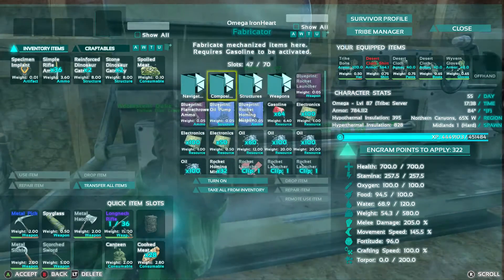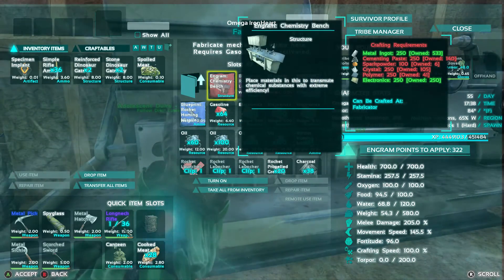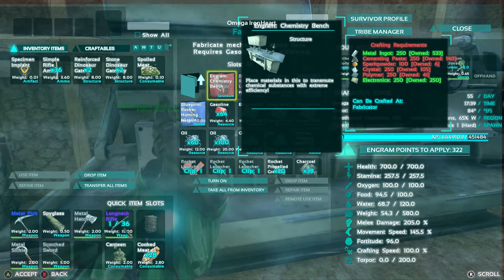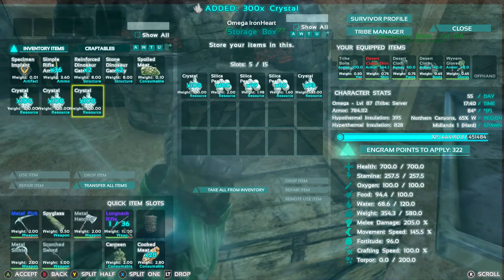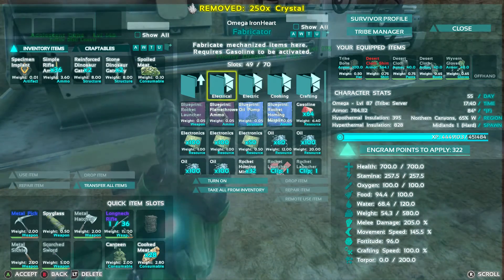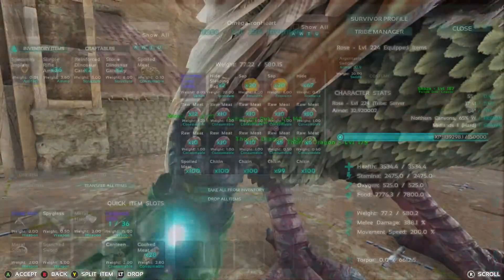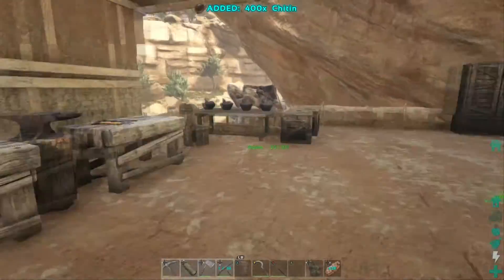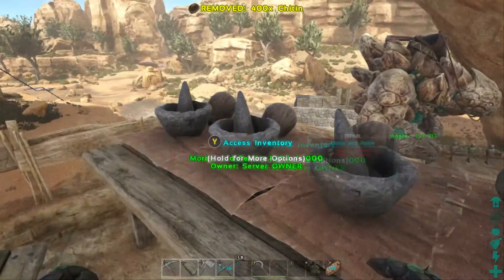Let's get into structures and crafting. We have the metal and the electronics. We need 250 cementing paste — we only have 110 — plus 100 spark powder, 250 crystal, and 250 polymer. Let's go ahead and grab 250 of this stuff: split half the stack, shove it in there, put the 250 inside, then we've got to get some spark powder, cementing paste, and polymer.